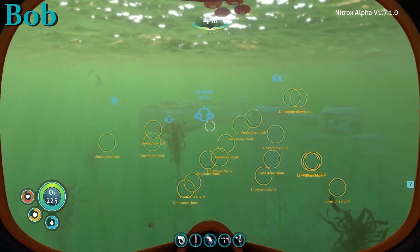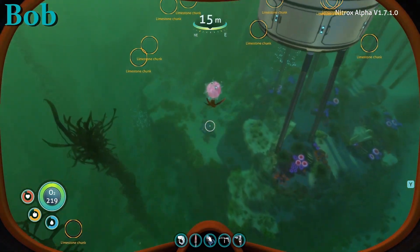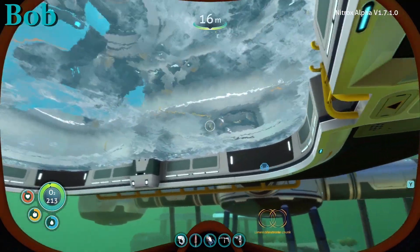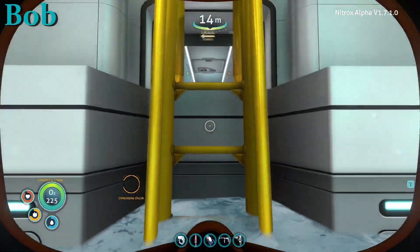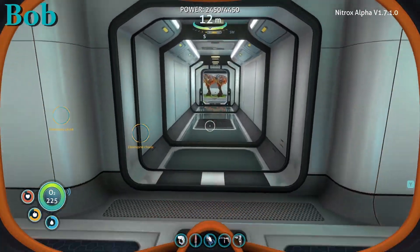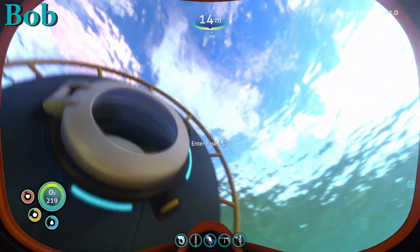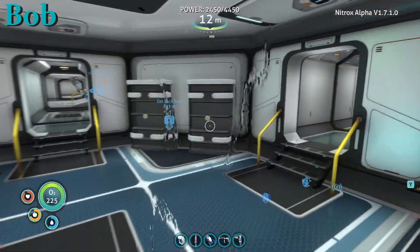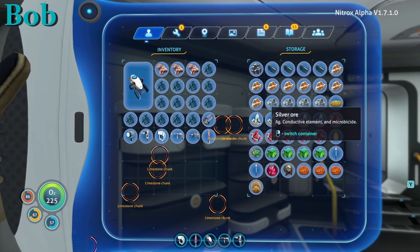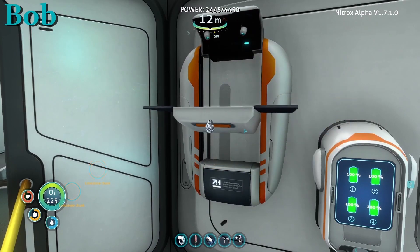As long as I have enough nickel ore. Oh, that is a warper — do not come near me. It's so much better that it's day now, I can actually see stuff down here. Wiring kit. Silver. I'm surprised I didn't need an advanced wiring kit.